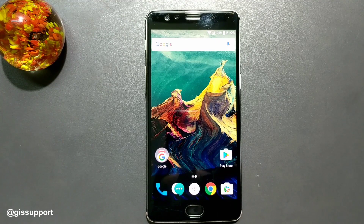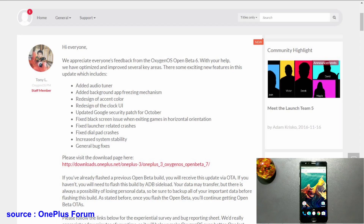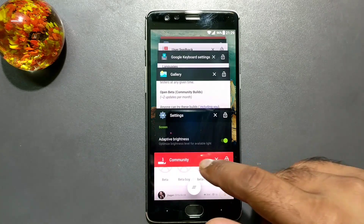Hey guys, welcome back. This is another updated video for the WinPlus 3. This is a new update to the Oxyanus Open Beta — previous was Open Beta 6 and it has now moved to 7, but you can still get the 3.5.5 build if you want. We'll talk about the new features and changes here. This is the official post on the WinPlus forum — I'll put some links below to help you understand what the open beta is, since some of you might be confused.